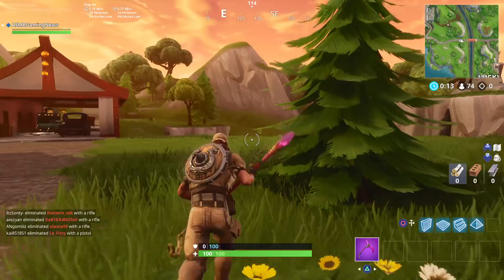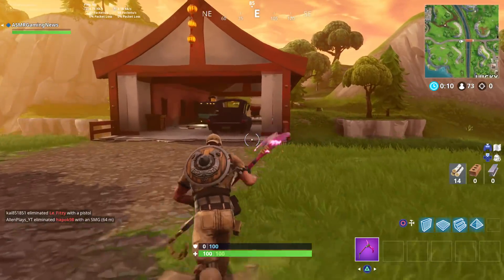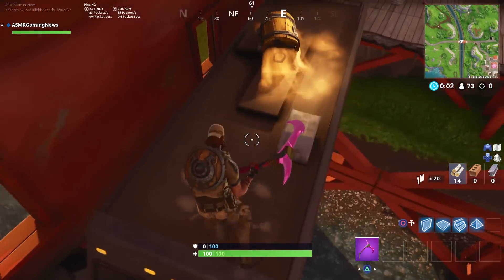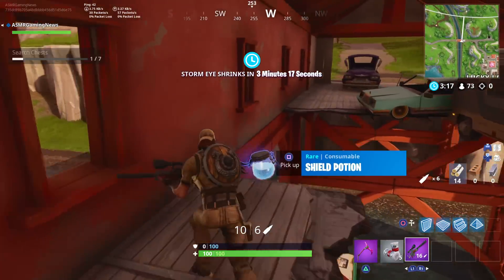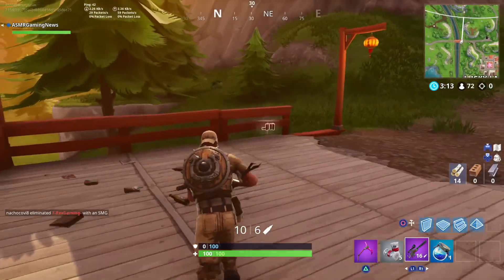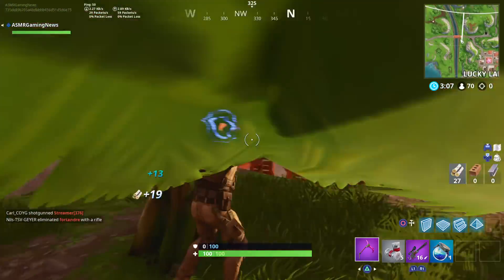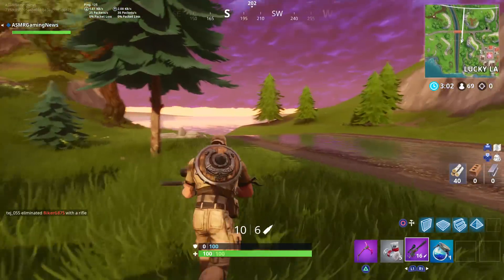I'm going to get some mats first just in case someone else did land here and they shoot at us. Oh, there's a big shield and a chest — let's grab the ammo, let's open this. We got the worst weapon: a semi-auto sniper rifle. Not something you really want to get when you land, unless you're good at no-scoping or quick-scoping with it.